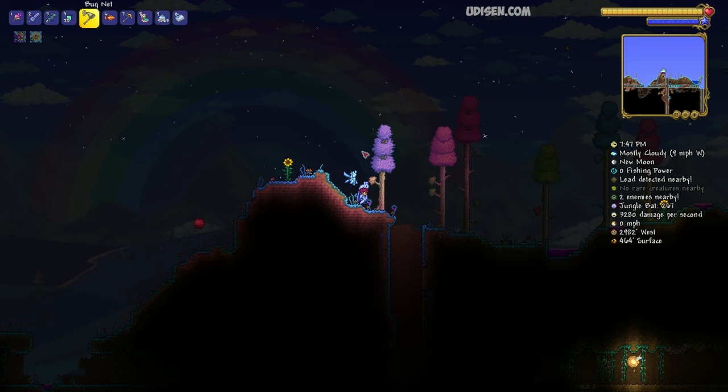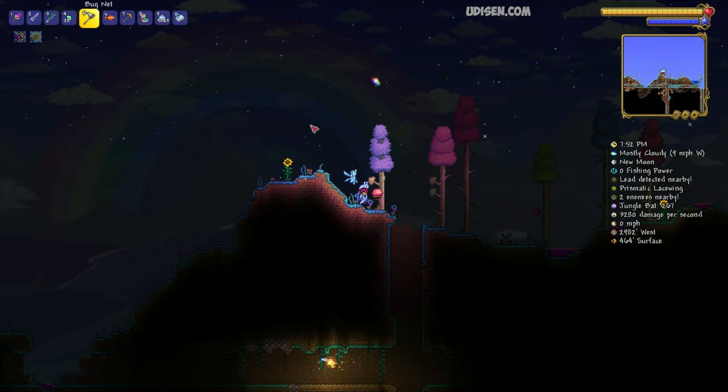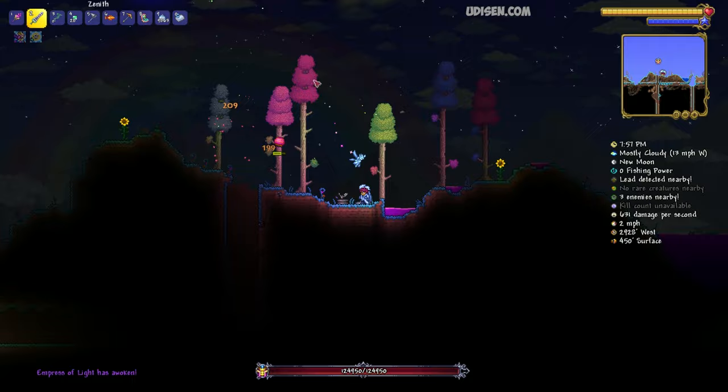Always release the Lacewing only inside the Hallow biome — in any other biome this creature can despawn. After that, kill the Lacewing and you will summon the boss. That's how the system works.